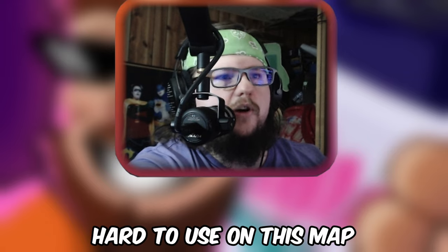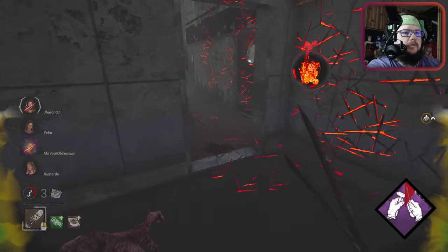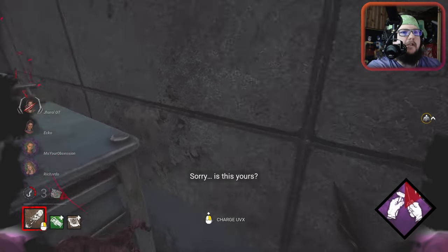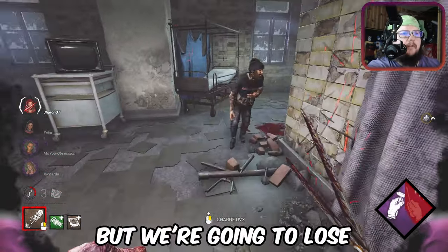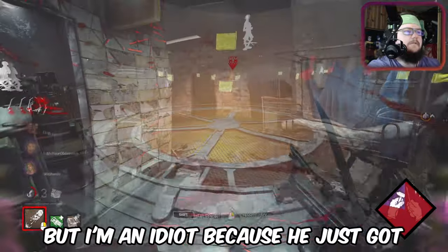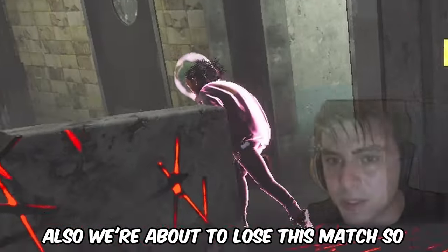This killer is so hard to use on this map — and they're leaving early too. This map just sucks but we got a really cool down out of it. The reason I didn't go after Jeff immediately is I thought he might have had Borrowed Time, but I'm an idiot because he just got caught off guard by Tinkerer.